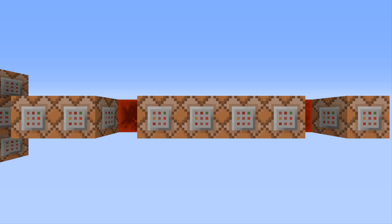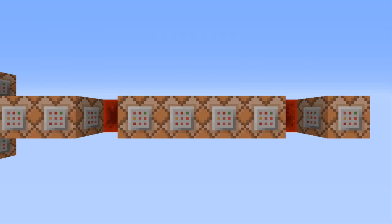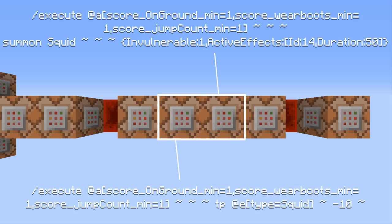The following four command blocks are executed for all players that have both an 'on_ground' score, 'wear_boots' score, and 'jump_count' score of 1. This basically means the player has jumped, landed back on the ground, and is wearing iron boots. This command block plays a sound to all players surrounding this player — in this case I use the mob.zombie.metal sound. Then these next two command blocks summon an invisible, invulnerable squid with a fall distance of 40, which creates the particle ring.